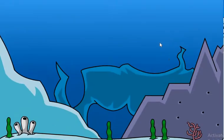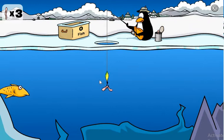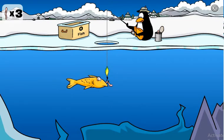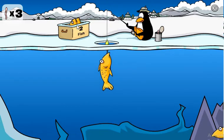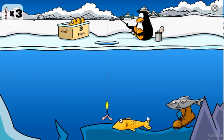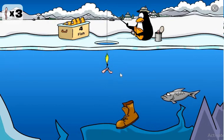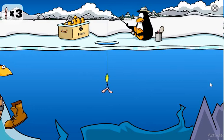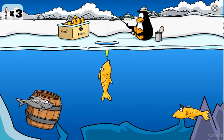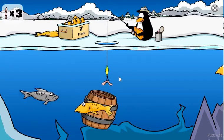I'm going into classic mode. You need about 60 fish to get the regular mullet — or rare, same thing. For these gray ones, if they come from about the middle of the screen, that means you have to put it slightly above the middle.